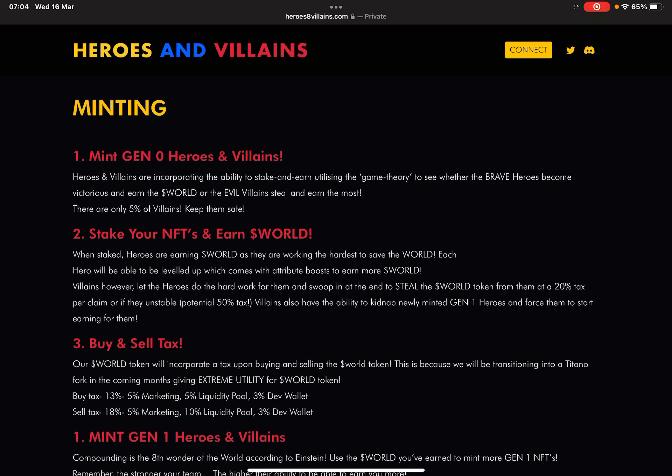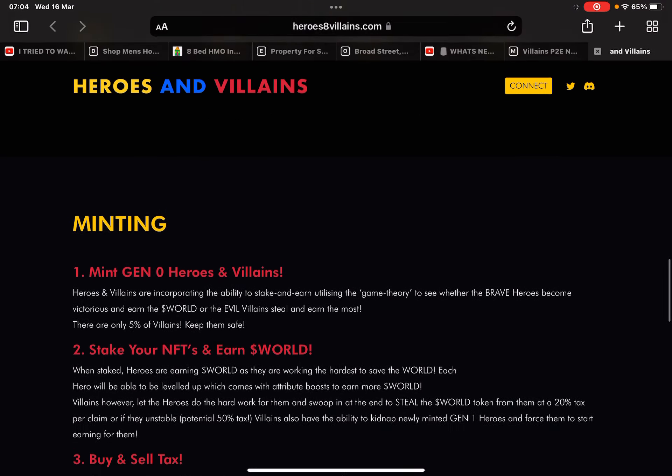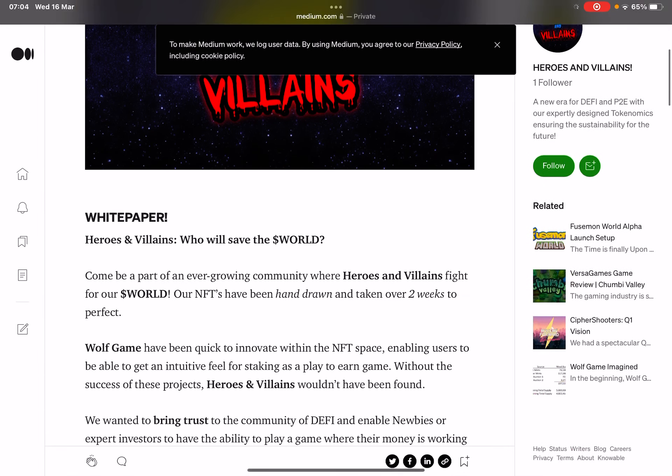Each villain earns a large share of the WORLD tax, especially when people unstake and try to sell — villains earn a lot of WORLD token from that. Staked heroes earn WORLD by working hard to save the world. Each hero can be leveled up with attribute boosts to earn more, while villains let heroes do the hard work and swoop in at the end.